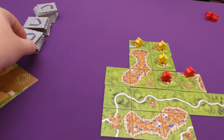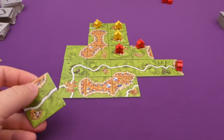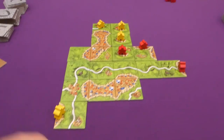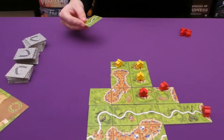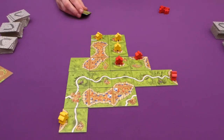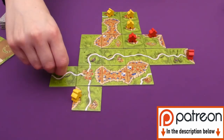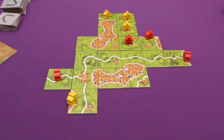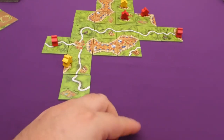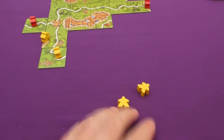I grab a tile that looks like the starting tile and add to a city. Jade draws a road and, since she can't add to our collective road, starts a new one off an existing tile and claims it. I take a road tile and add to an existing road. Jade draws another road tile and extends her road further. I draw a city tile but can't add it to a blocked city, so I extend a road and place a meeple in a new city.